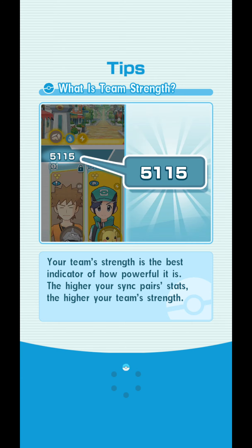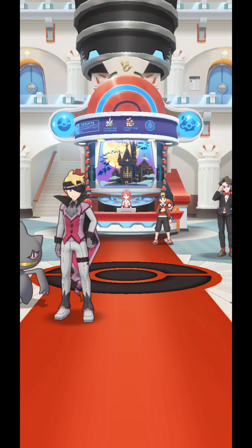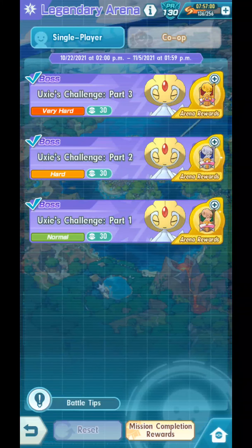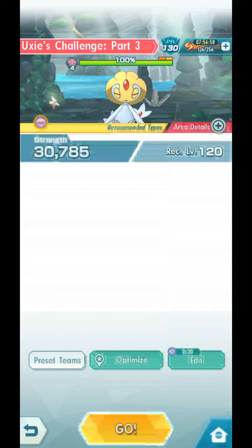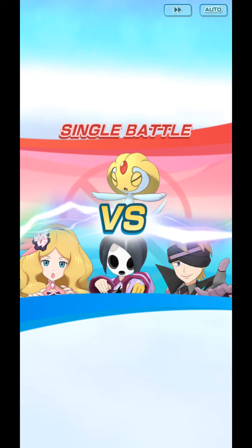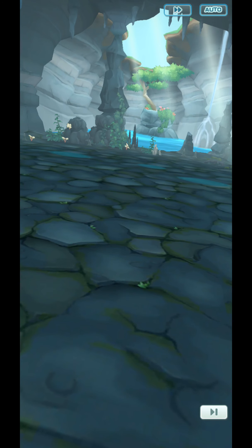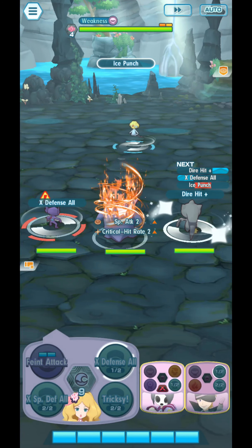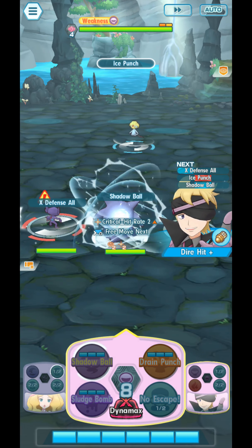Now let's try him out with the Legendary Arena, Part 3 — Oxi's Challenge Part 3. This guy's strengths are poisoning the opponent, but we're not going to try and poison early because the opponent recovers from poison in the first bar of HP. So I'm going to try to do some other stuff first.